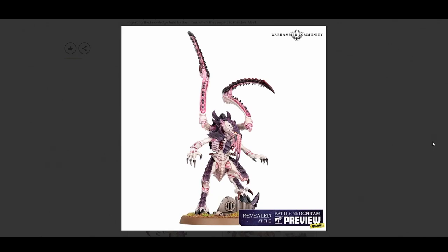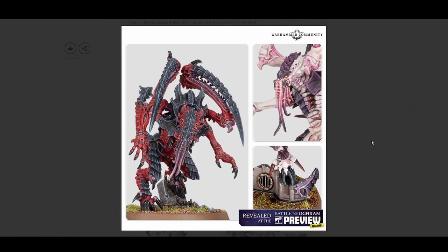Next, we move into the updated Lictors. Lictors are one of my favorite units — they are the reason I got into Tyranids. I just loved the way that the Lictors looked. The first Codex I saw had a story about a Lictor, and it's what made me want to learn more about the race. So here we see the Lictor: his arms look larger, more tendril-looking faces, more menacing. I do really like this revamped model. Here's another photo of the new Lictors — this one looks kind of bulkier, like a behemoth Lictor. I'm not sure if these are just different poses or an actual different type of Lictor, but it looks beefier.